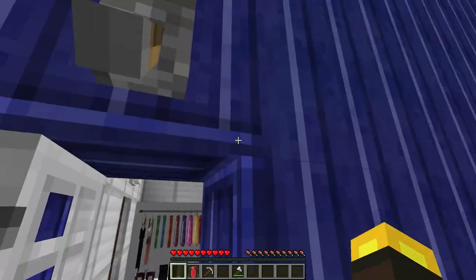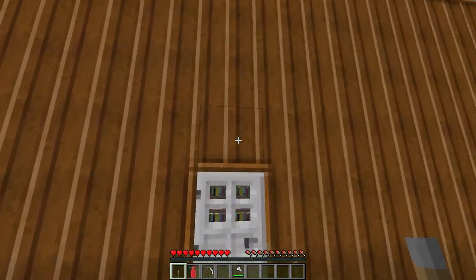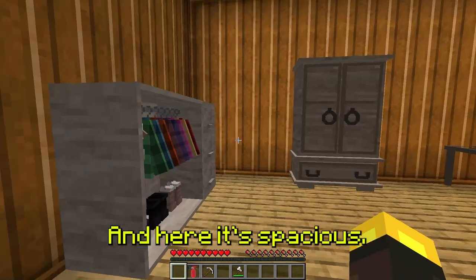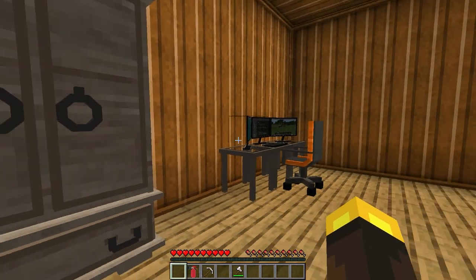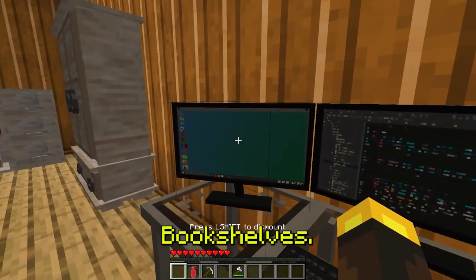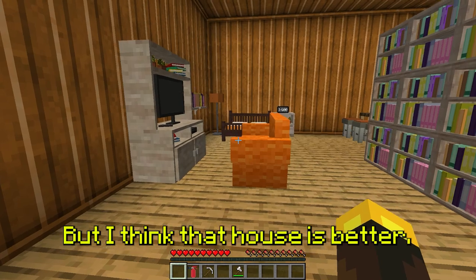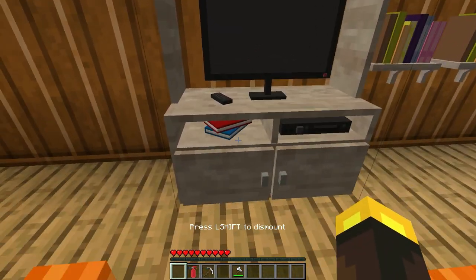Let's see what's in the next house. Wow — here it's spacious, too much space! I see all sorts of lockers again, a work area, bookshelves, a bed, and a cool kitchen. It looks good, but I think the first house is better. What do you think? Write your version in the comments!